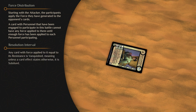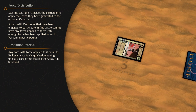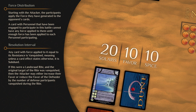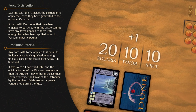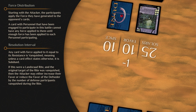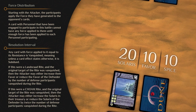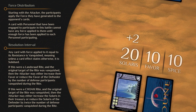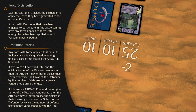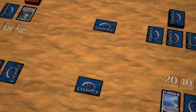Any card with force applied equal to its resistance is vanquished and subdued. If this were a Lanceride right and the original target was vanquished, the attacker may either increase their favor by the number of defense participants vanquished, or decrease the favor of the defender by the same amount. If this were a Chome right and the original target was vanquished, the attacker may either increase their Solaris by twice the number of defense participants vanquished, or decrease the Solaris in the defender's treasury by the same amount. If the defense leader was not the original target of the right, then there is no reward or penalty. The right has now concluded, and the attacking house continues their house interval as normal.